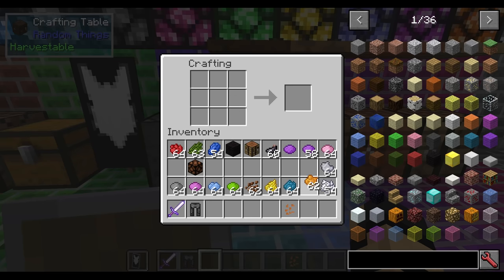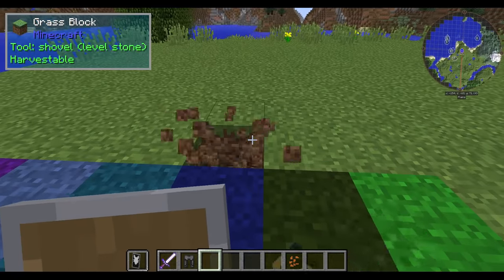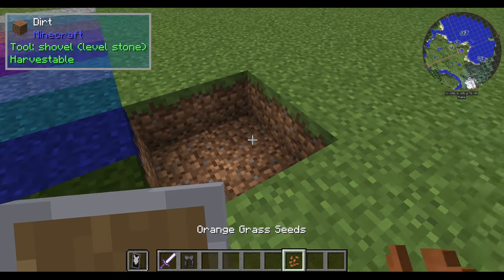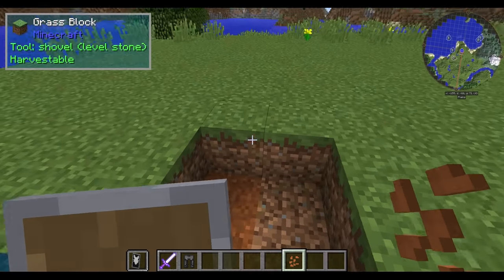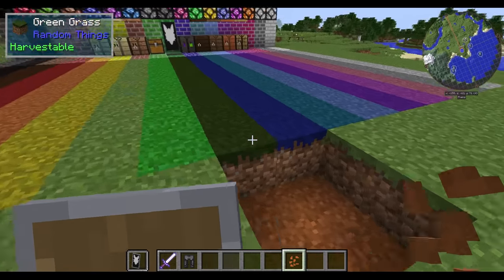You can make grass seeds of the color that you want. The idea is that you'd have to put it on dirt. If you try and put this on regular grass, nothing happens. But if you put it on dirt, it will spread. And over time, it will spread just like regular green grass does — it's just a different color. That's pretty much it for the grass.